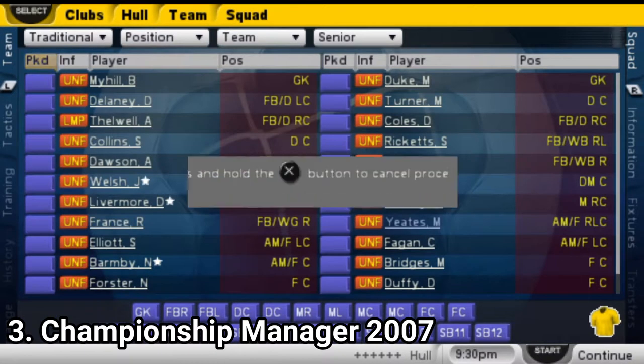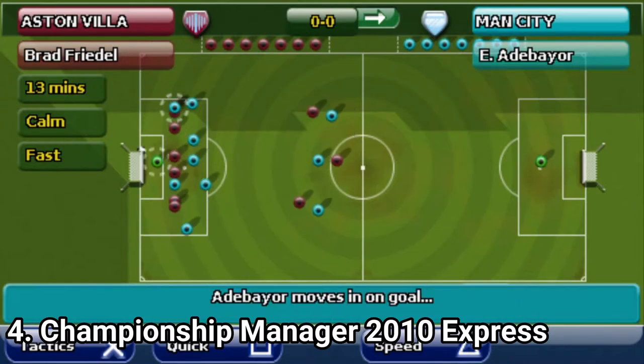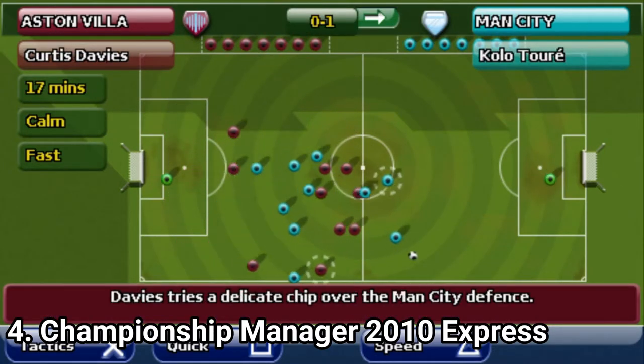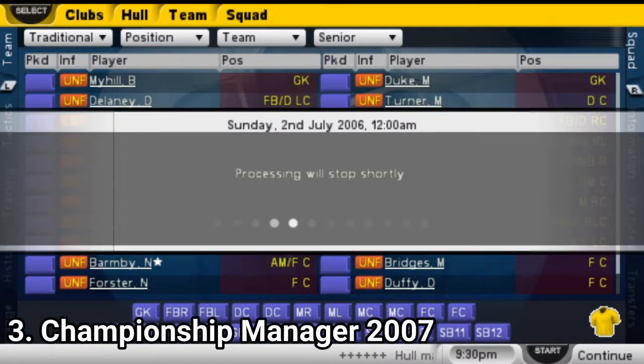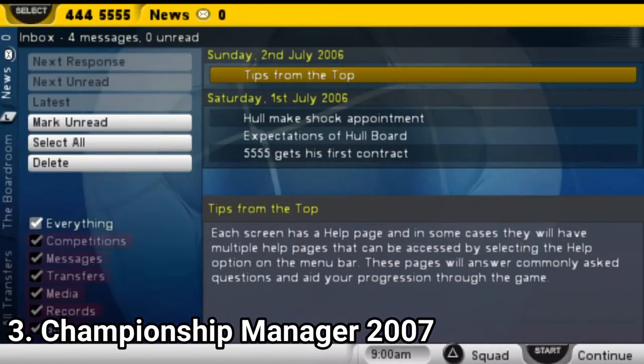As for the matches, you can either just get the stats or you can watch a 2D match. Also, glitches do appear from time to time in the games. Glitches range from crediting the wrong player for scoring a goal to having substitute players reappear.